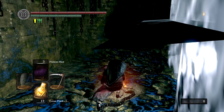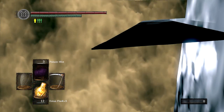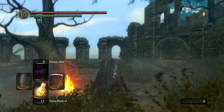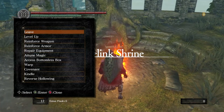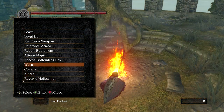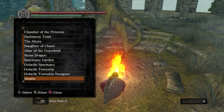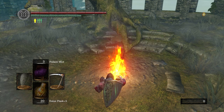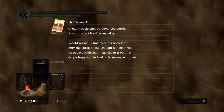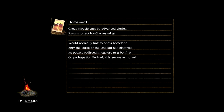I could have gotten Kalameet's Tail easily if I just remembered, so that was unfortunate. But they both drop tail weapons, and that's the only thing that I'm missing. We're going to get 20 Estus here, then warp back to the Oolacile Township Dungeon and move forward — do the thing in this episode.